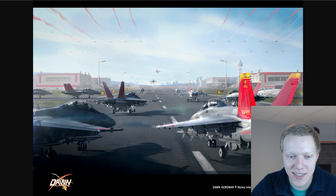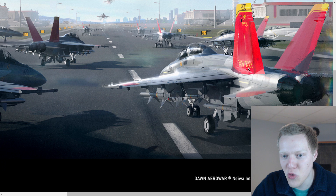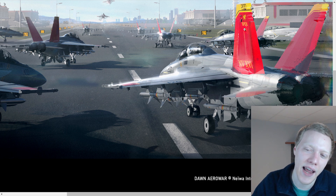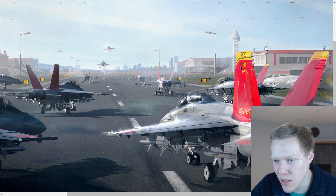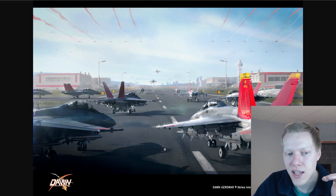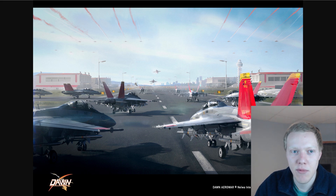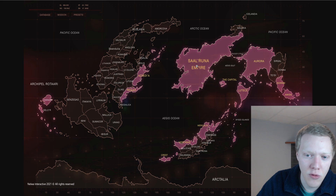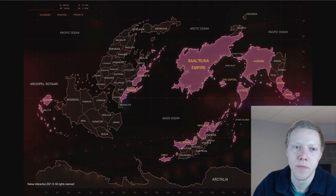We had some concept art being released. If you look closely on the paint, there are some Roman numerals, and there's even something like a Roman Senate kind of acronym. Very Roman vibes with the numerals, the imagery, and the iconography. From my understanding, this is the Imperial Air Legion, which even sounds Roman, and that's going to be part of the Sal Runa Empire. So the Imperial Air Legion is essentially the name of their Air Force.